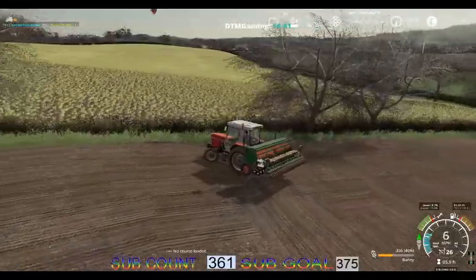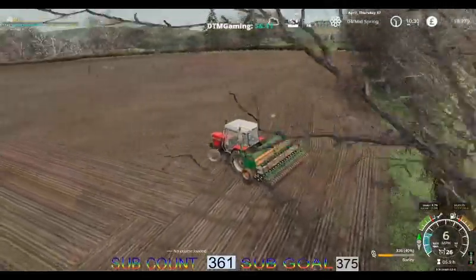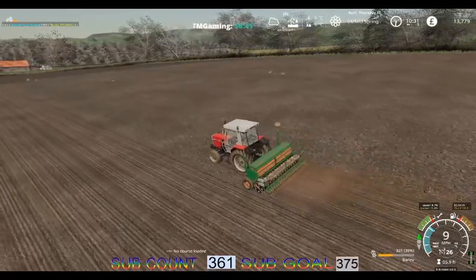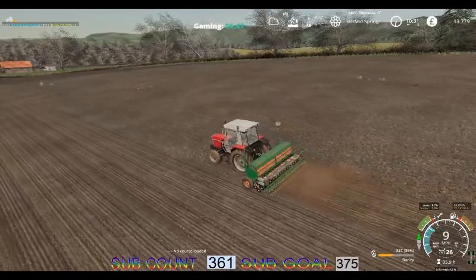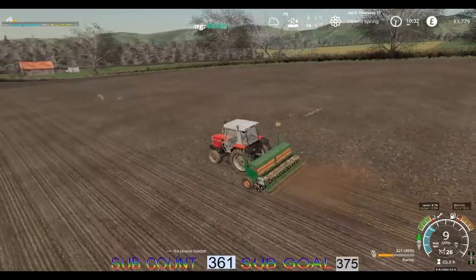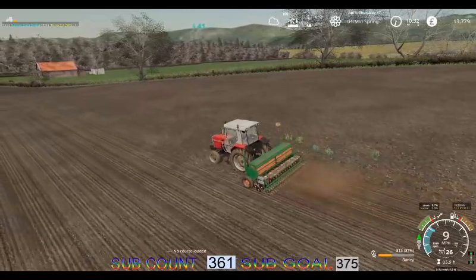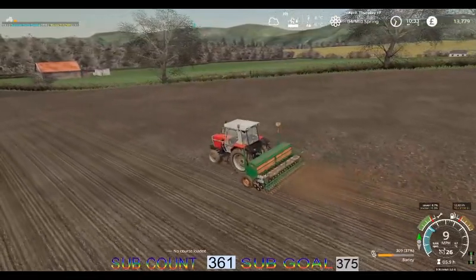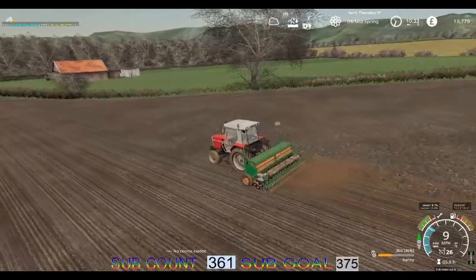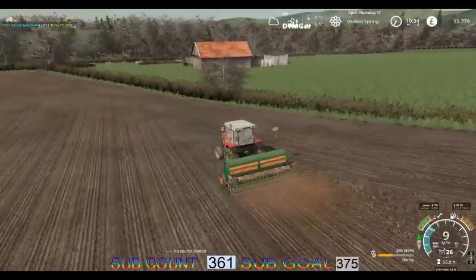We've got three arable fields and a couple of grass fields. We need to get some grass cut as soon as we can going forward, and that is also why we need a front loader tractor. So once we get the drilling done, we may well take this to the shop and put a front loader on it. Not sure whether we are going to have sheep or cattle on the farm at the minute - not made our mind up, but we are going to have some animals. We've got two grass fields to make use of.